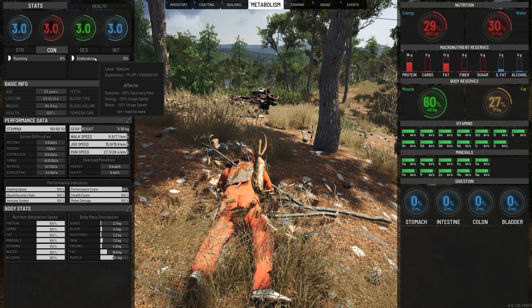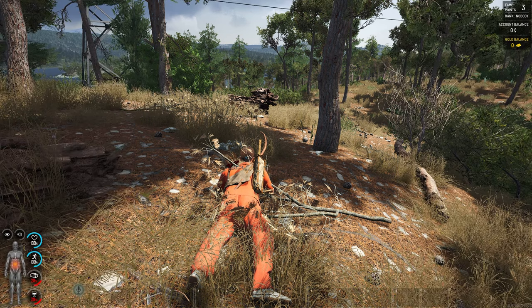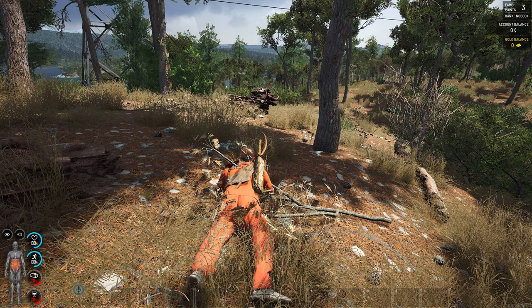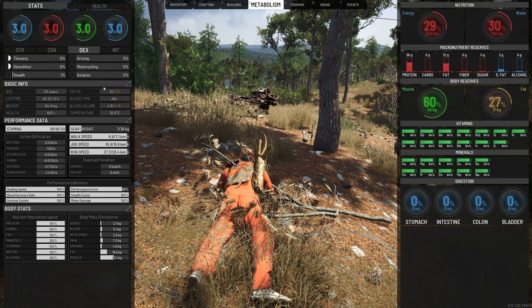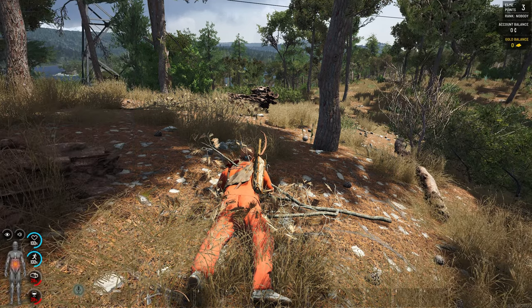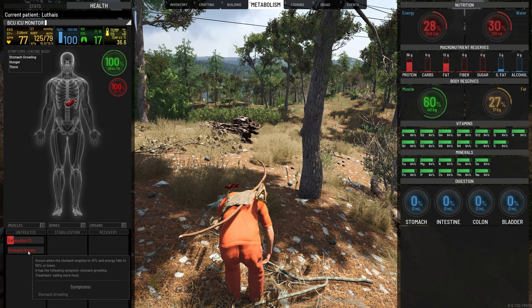Your endurance also affects your usage speed on your energy and your water. That's why I say running is the most important overall, because you can get food pretty easily. The other two bars are your food and your water, and again at 30% they go red, telling you that you should start making a plan. The positive thing about energy is that when you have lower than 50% energy — when you're hungry — it passively increases your dexterity.